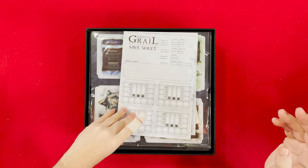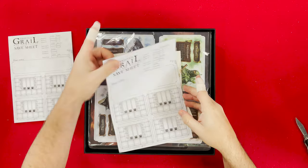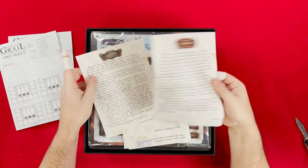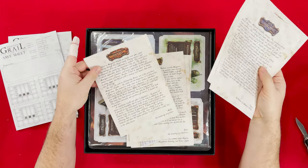We got some sheets — some character sheets. Good stuff. We got two of those. We got letters — new letters for everybody. Oh, these are all new characters.